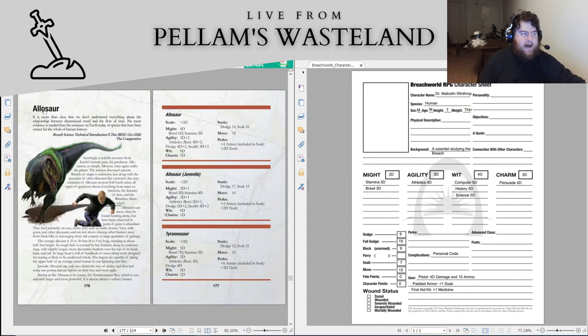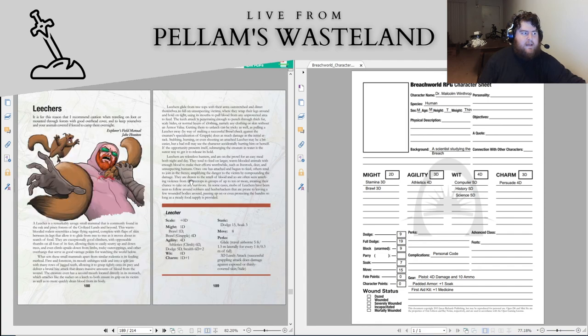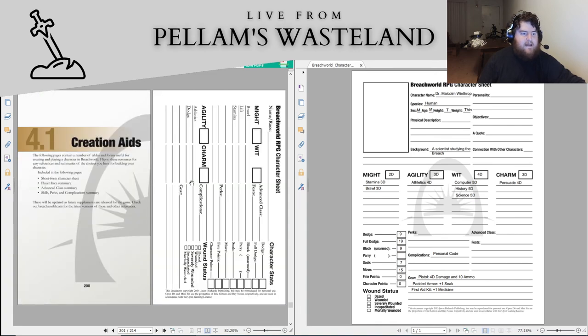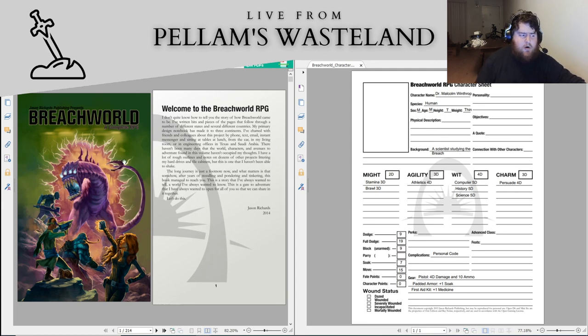In the bestiary, breach creatures include an allosaur, an allosaur juvenile, and a tyrannosaur — that's just in the core book. There are more dinosaurs in a free extra PDF, plus creeps, griffins, hardhats, hoodlums, imps, leechers, plasma poison bats, prowler beasts, crap cats, and a character sheet. This core book was, I think, one dollar on DriveThruRPG, and the extra stuff was all free or pay-what-you-want.